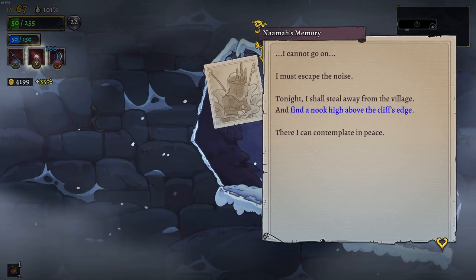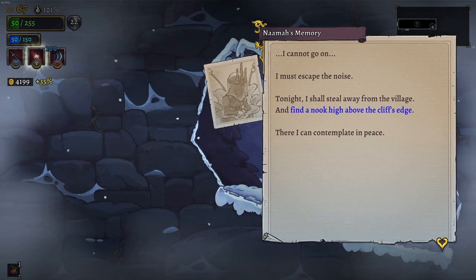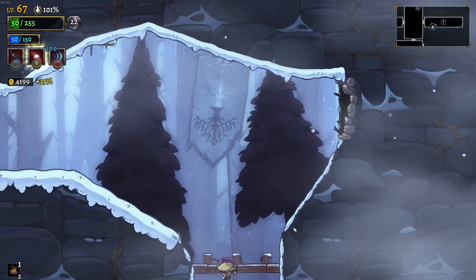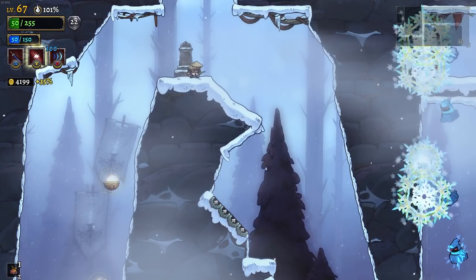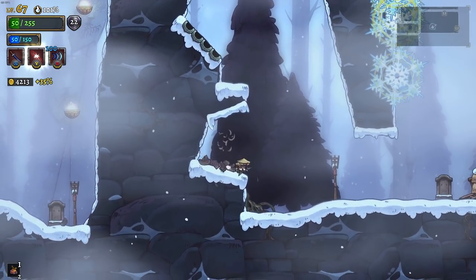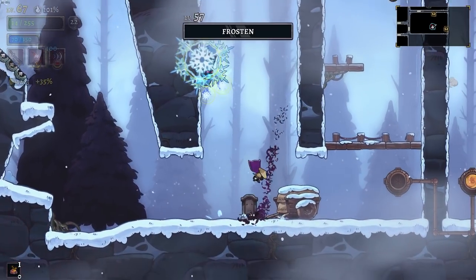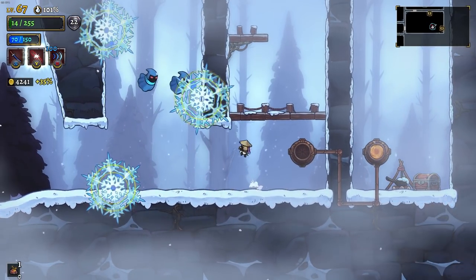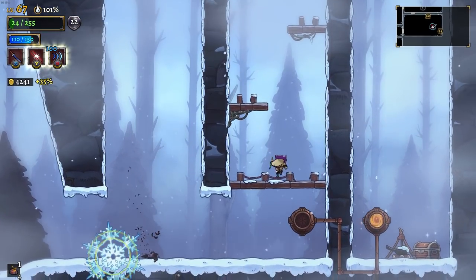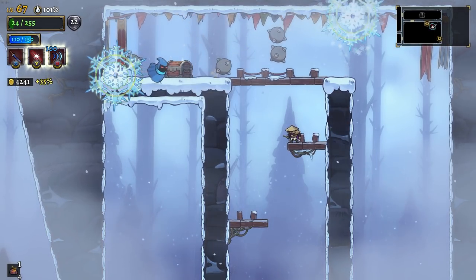A nook high above the cliff's edge — that is an insight leading us towards something I've never completed before. The reason I've never completed it is because I didn't know how to get up onto said cliff's edge. However, with the Ronin — or also with the ranger — we might be able to do it. I just never remember when I have a ranger.